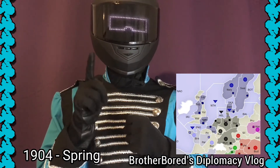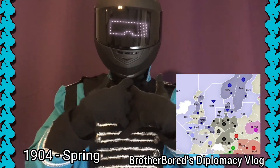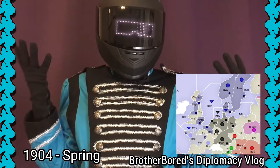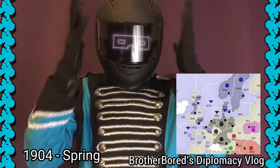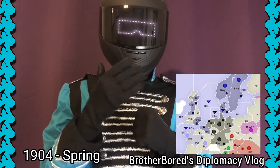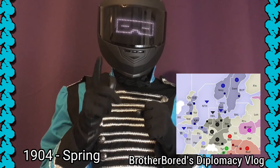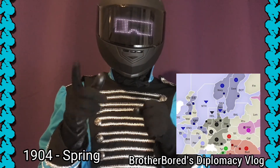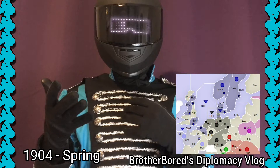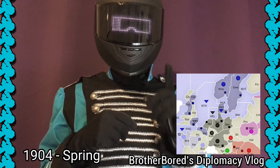Another concern is that the English player might try to make a supported attack on Heligoland Bight, and if I don't leave open a retreat point that fleet could be destroyed. Given how much of England's strategy has been around disabling a fleet presence in the north — which is a very good strategy, I admit — it seems likely the English player could try to dislodge Heligoland Bight. The best way England could do that would be to support Denmark to Heligoland Bight with North Sea, a move I can't counter.